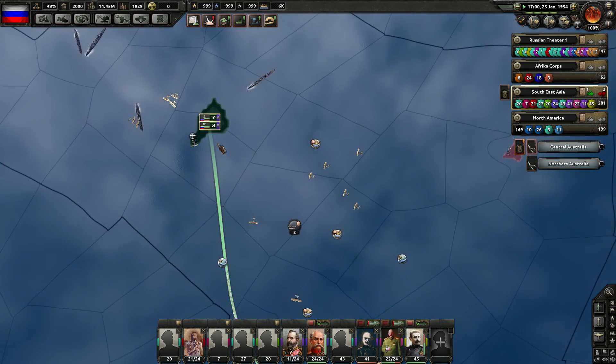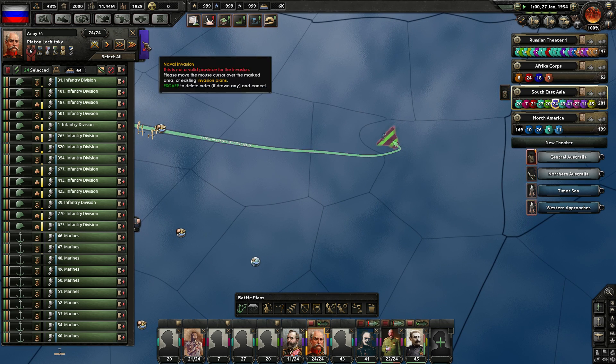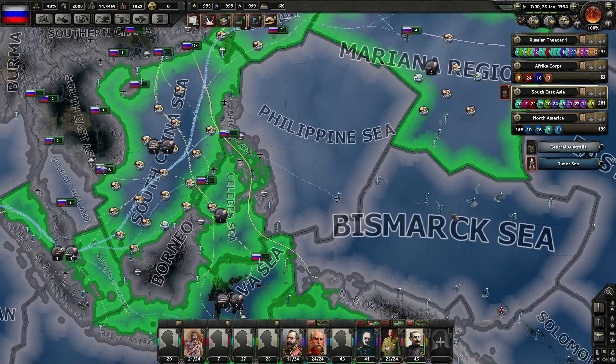Let's try a different invasion plan here with blue group as well. Let's get rid of this order and send you guys from this area to this area — island to island, island hopping. The Mariana region is filled.